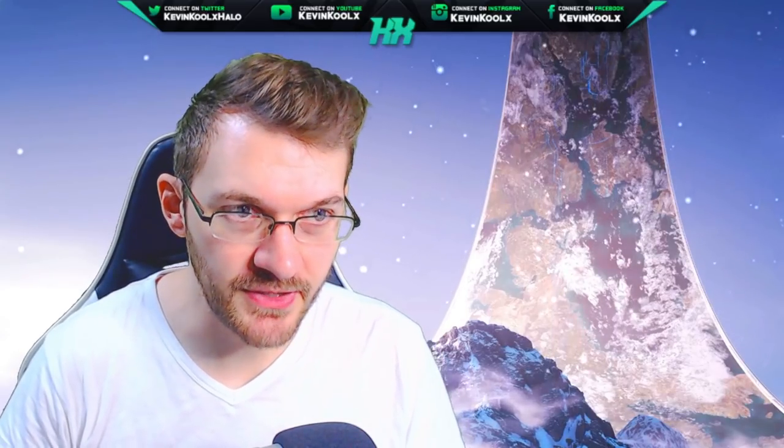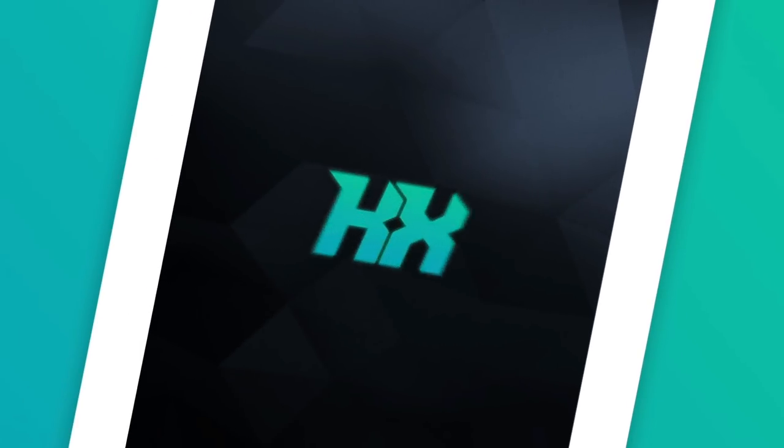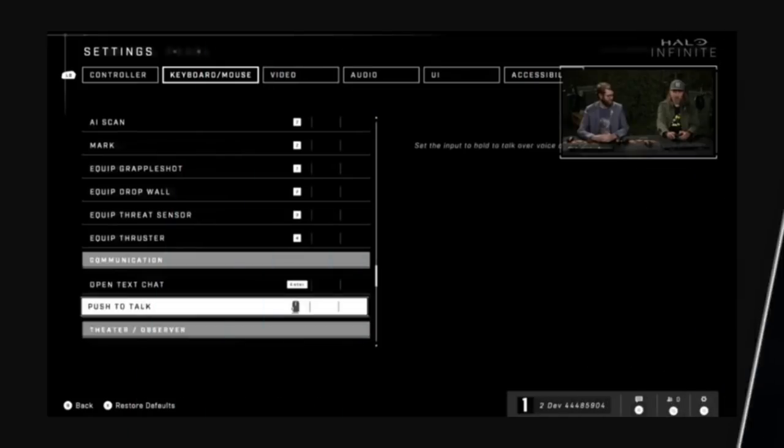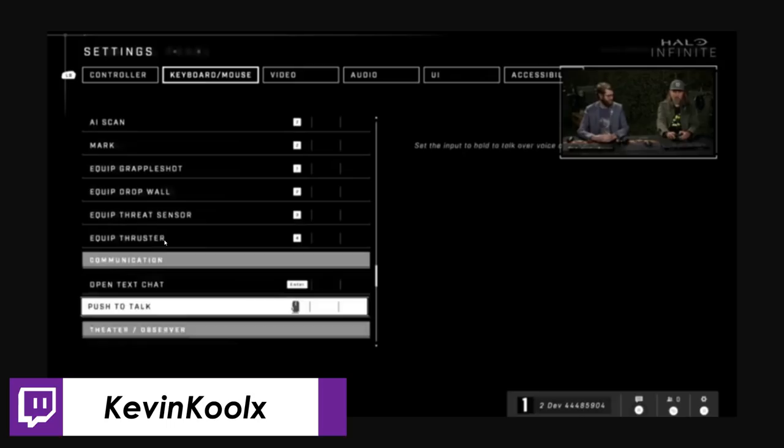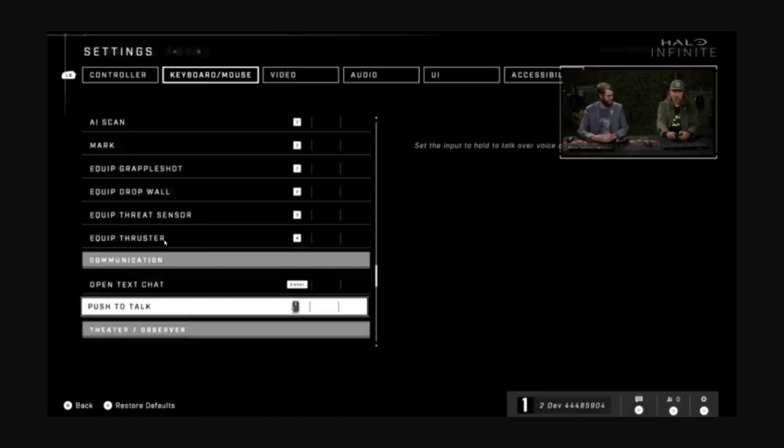From a previous news video on this channel, we talked about the thruster looking to be returning within Halo Infinite. This was confirmed with a screenshot from the keybinds available within the flight, where you can see grapple shot, drop wall, threat sensor, and thruster. There was no repulsor, which is kind of interesting, but the thruster was something we hadn't seen at all within Halo Infinite — until some keen eyes on the internet found evidence of it returning.